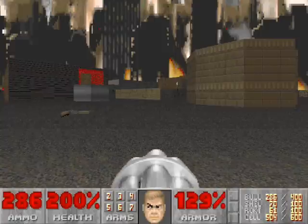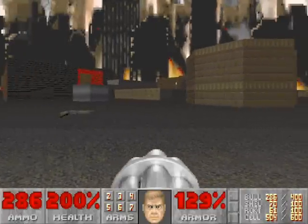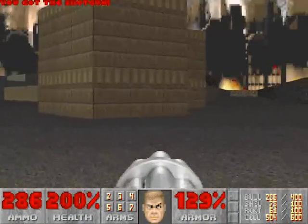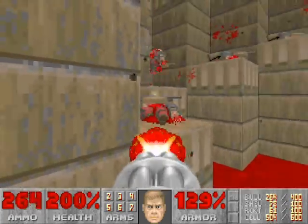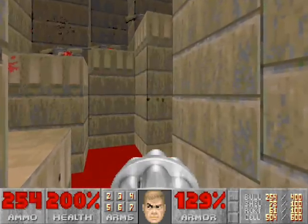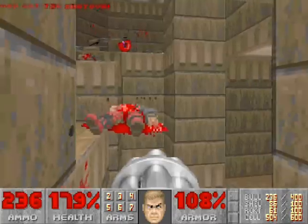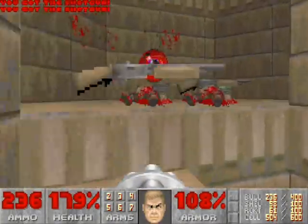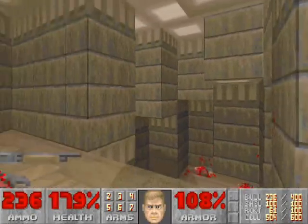We start in this large open area, and there's a lot of exploring to do. Let's grab this shotgun and then locate this spire right next to where we start. There are a lot of shotgunners in here, and we'll kill them all as we navigate up these platforms. Trying to navigate your way up to the very top using these platforms can be rather tricky, but with enough practice you should be able to do it.